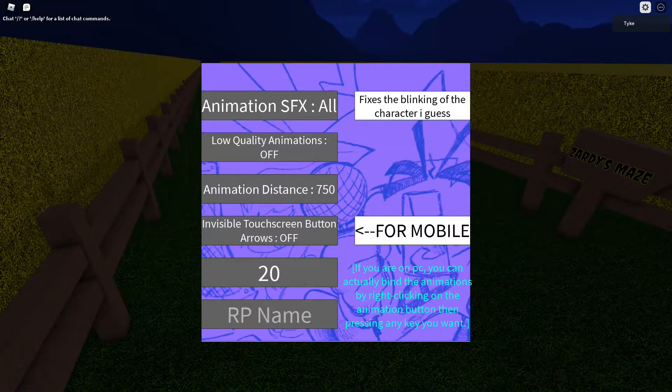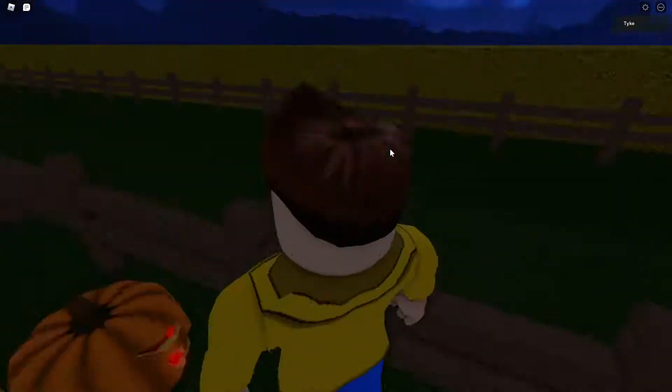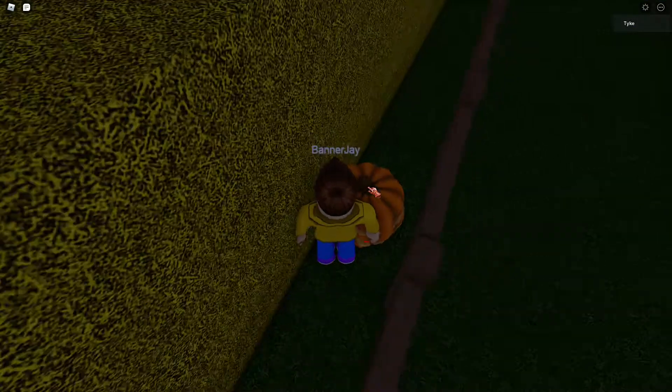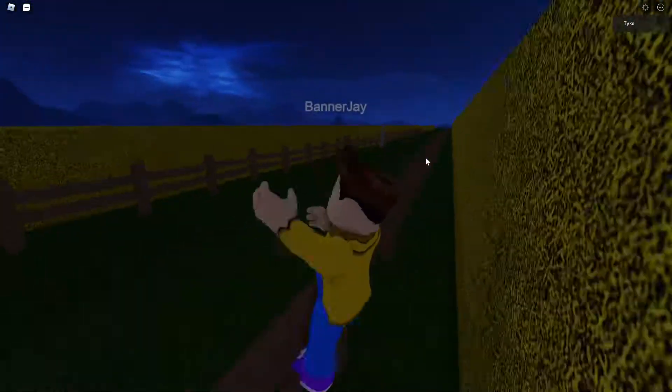Let me reset my one. There, now I got my walk speed. Okay, then you just click, then you click the pumpkin right there.